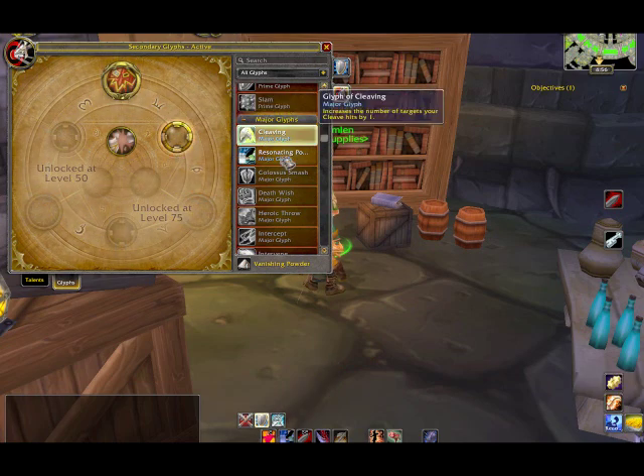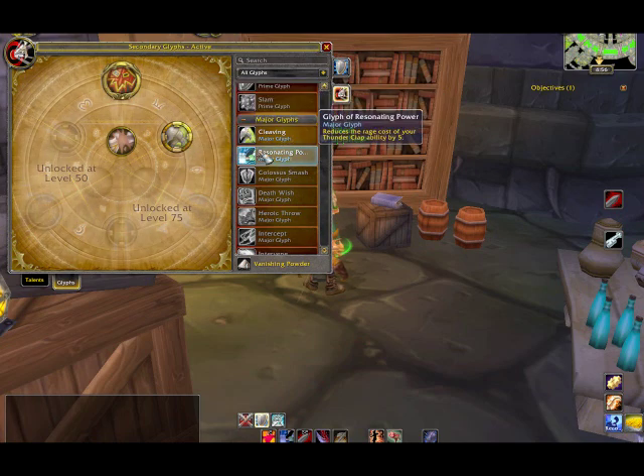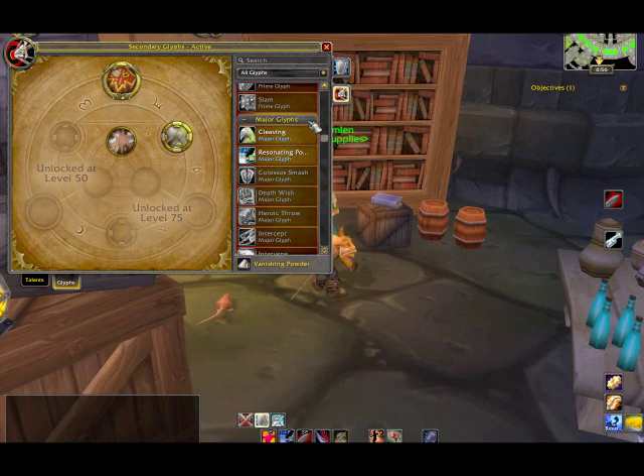Now I can put a different Glyph there, and as you can see, the others are both still there. I can move those, change them, do whatever I need to do — based on what spec I've chosen, what Glyphs I'm currently in need of, or what I feel would help my gameplay better.